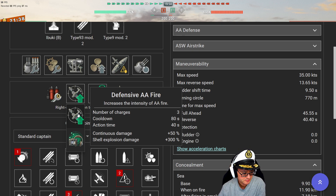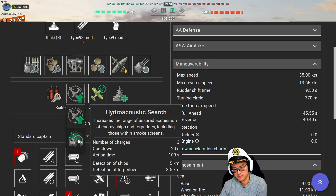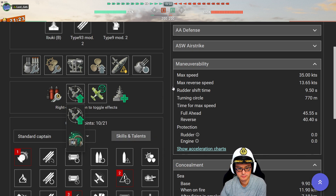You chose defensive anti-air instead of hydro — why is that? I forgot to swap it out, but I was running hydro in the last match where I played it. So he forgot to swap it out — fair enough. Hydro is far better choice than defensive anti-air right now, at least.